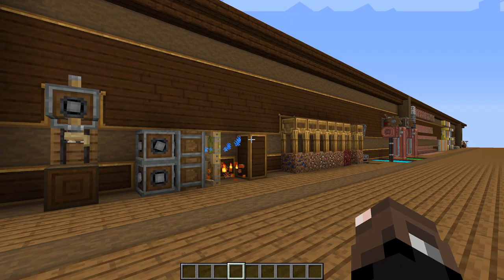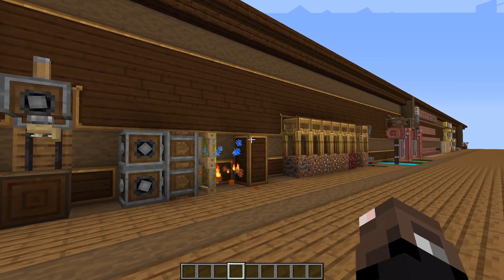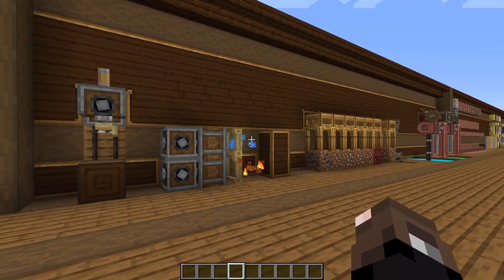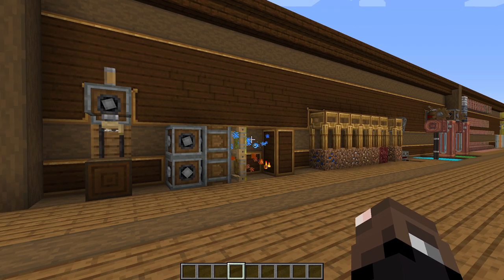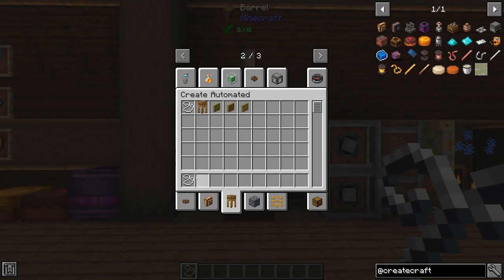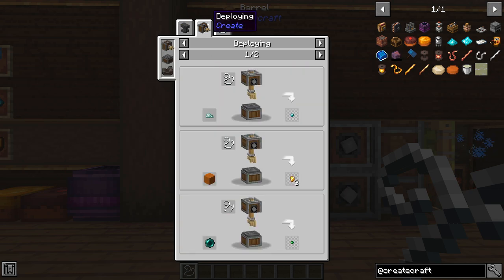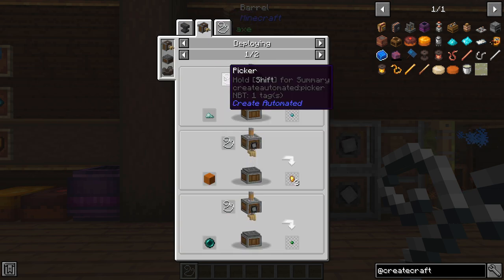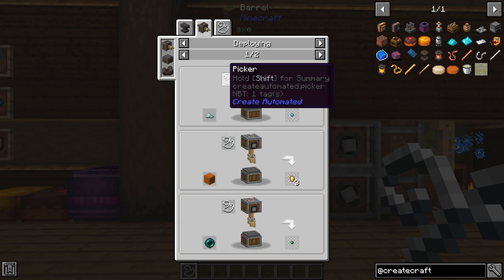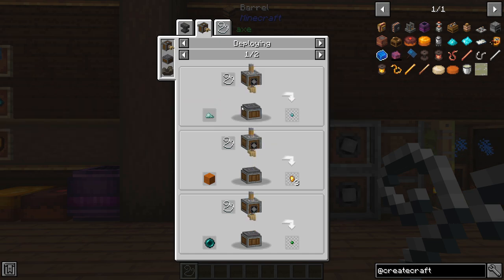The next mod we're going to go over is Create Automated, also by Kodakodak22. The whole purpose of this mod is to make it so you can automate things a bit easier and automate a few new items. The first thing I'm going to go over is the picker item — basically it can pick items out of other items. You can either hold it in your offhand or use it with a deployer.